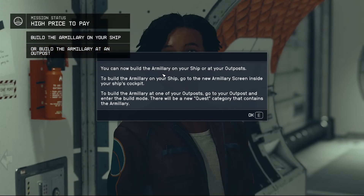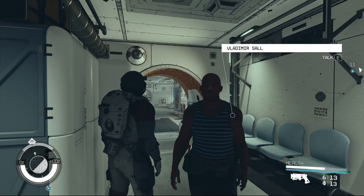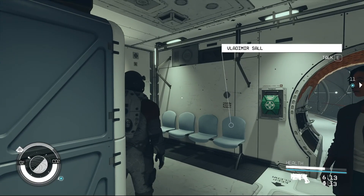I can now build an armory on my ship or at an outpost. Armory on your ship — go to the armory street inside your ship's cockpit. Build the armory on one of your outposts — go to your outposts and enter build mode. There'll be a new quest category that contains... Is that like automated defenses, I assume?